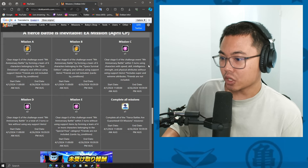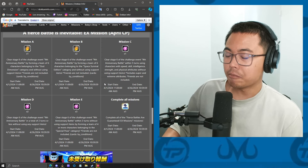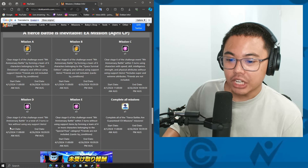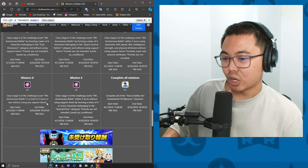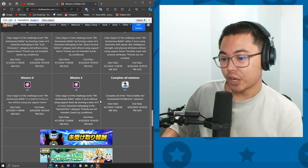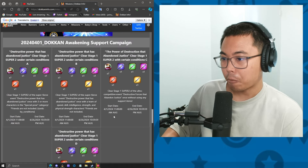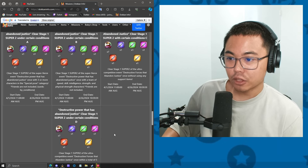Mission A is without using support items. Mission C is five turns using a rainbow team — that's pretty easy because you can just abuse the last phase, the third phase. And then mission D: in a total of two turns, you have to one-shot Vegeta and then one-shot Goku. That's crazy without using any support items — it might be impossible for me. Mission E is clear stage six of the ninth anniversary within three turns, using support items by forming a team of four or more characters belonging in the special pose. And then we have the Topo medals support campaign: using a rainbow team, three or more special pose, without using support items, and within five turns to get those extra medals.